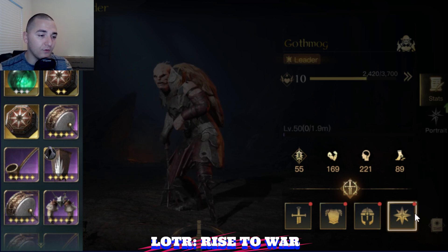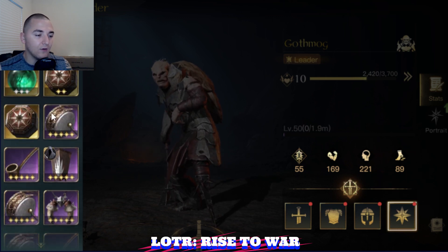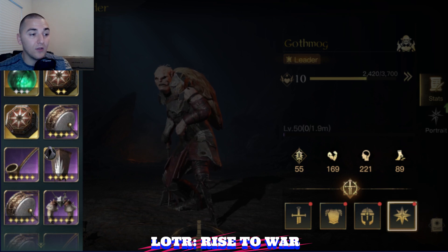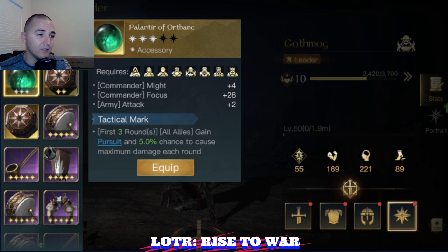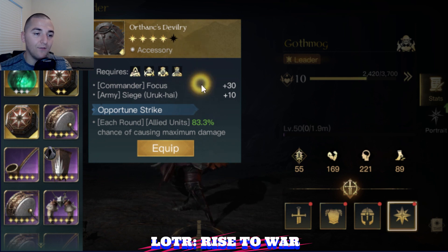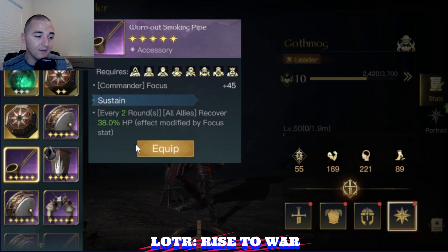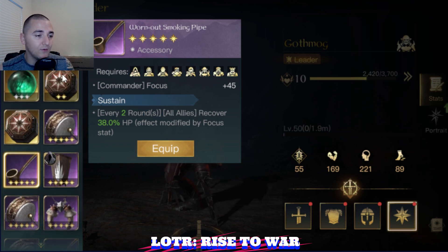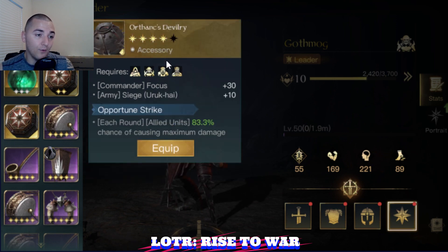For the accessory, you're going to want something that gives plus attack or plus damage to your ranged. You're going to be looking at things like the Palantir of Orthanc, or Orthanc's Devilry to maximize the damage range. There's not a whole lot of great accessories for Gothmog and ranged units. Worn Out Smoking Pipe will give you some healing. Palantir of Orthanc is probably the best, followed by Orthanc's Devilry.